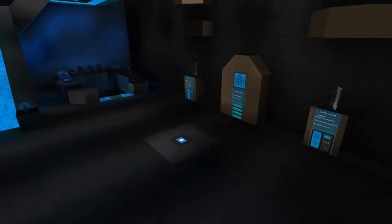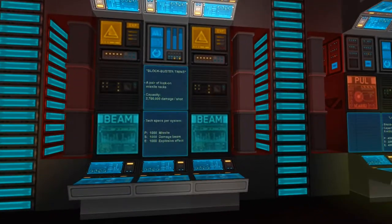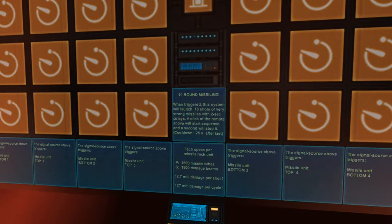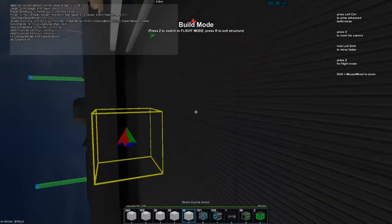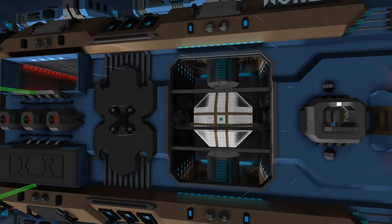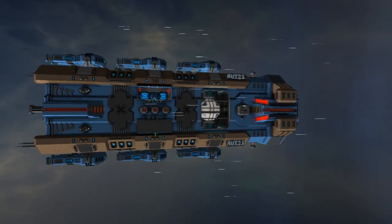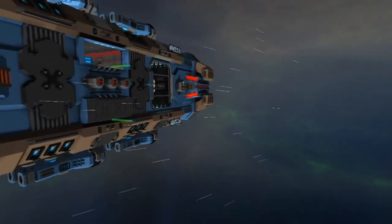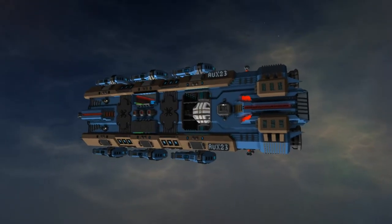I do admit that the interior in some places feels a bit half-done — not as detailed as I would prefer. But this room is detailed: laser rings, lots of servers and stuff like that. And this is 10-rounding missiles. We should be able to access everything from within the ship. Black crystal arm — and this is pretty awesome actually. We can open some windows to have a little peek. That's actually really cool.